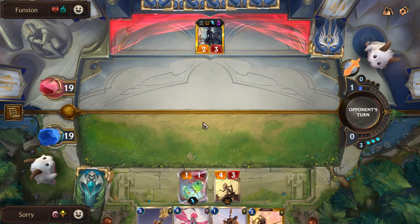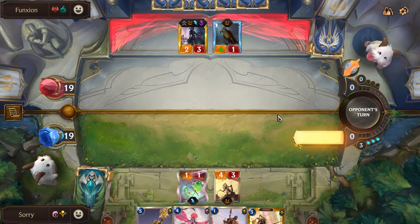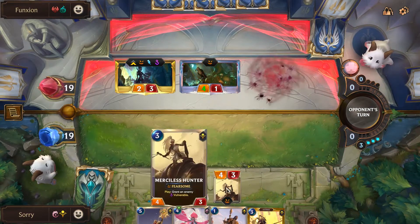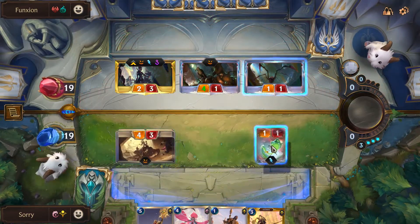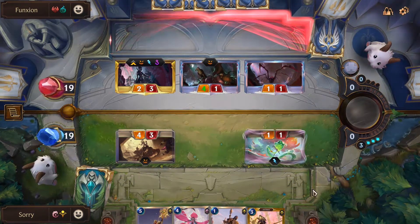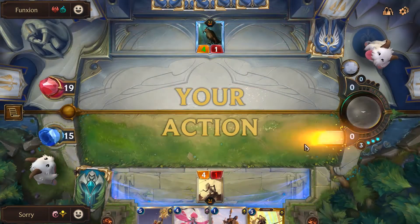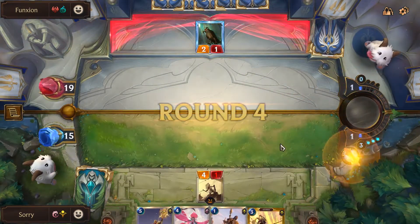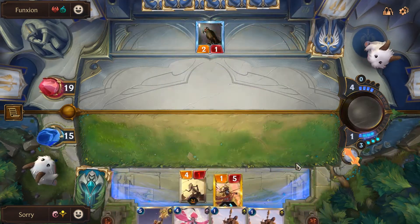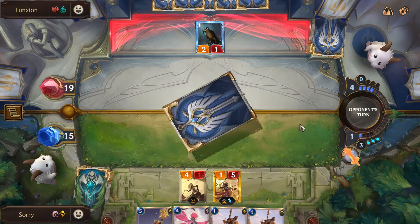I like playing Merciless Hunter because it stops him from attacking with Elise freely. We take four damage this turn — I'm fine blocking the spider. I don't run Deny in my deck so I can't stop Decimates, so I'd rather preserve my health. I'm going to win board presence eventually so I don't need to worry too much about board.